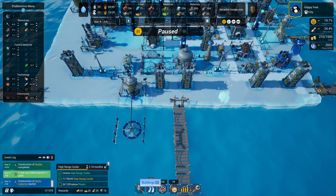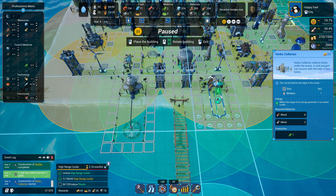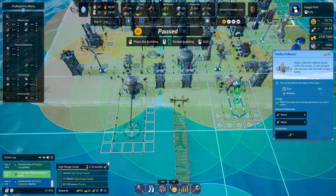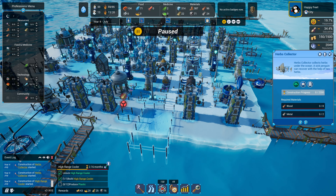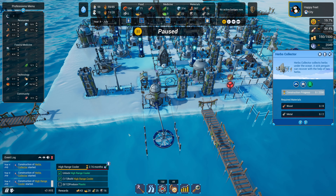Yes, right here - because then I can place one of these coolers right here too, which gives me more cooling on the bridge to help the process. The herbs get collected here and go directly into that pharmacy. We'll make this max priority since we have some spare workers.